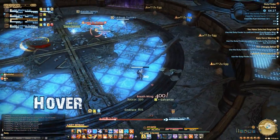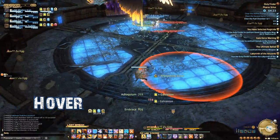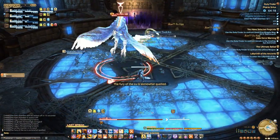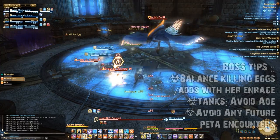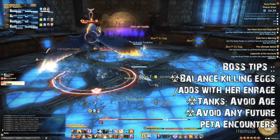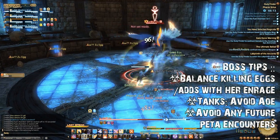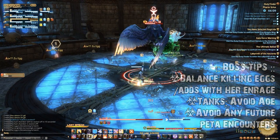The Zuu will also fly up into the air and hover. She will target her primary target — usually the tank — with three sonic storms. This is a quick ground AoE ability that hits for about 1k, but it can be easily kited by the tank if they start running as soon as she begins to hover. Be sure not to run into your party; the damage in this phase is pretty much non-existent. The fight continues until the Zuu is dead. I'm not sure what happens if you run out of eggs, but I think it's safe to assume it can't be good.